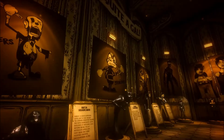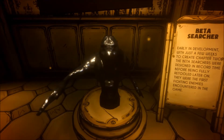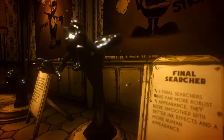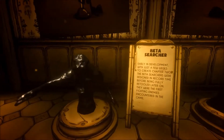Sammy Lawrence. Piper. Striker. Beta Searcher — early in development with a few weeks to create chapter two, the beta searchers were designed in record time before fully being retooled later on. They were the first fighting enemies encountered in the game. Honestly, they don't really look that much different than the current ones. The final searchers were far more robust in appearance — smoother with better ink effects and a more human appearance. I would definitely say the ink effects were much better with them, but they're not super different.